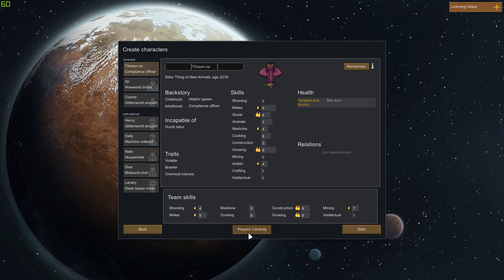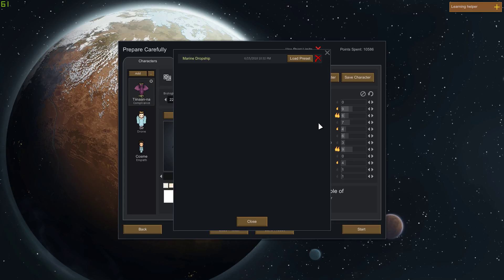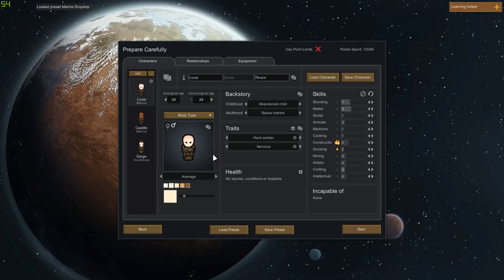Let's go into Prepare Carefully and load this preset. This preset is pretty well custom. I wanted to go with a little backstory of my own here. I'm using the military uniforms, obviously. Kind of the story here is they were one of the first ships into space, got lost in space, and kind of showed up again a couple hundred years later, landing on a random planet in the middle of nowhere — kind of crashed onto it. They don't really have amazing skills, but this guy's seven and eight shooting and melee. Construction six with a two passion.